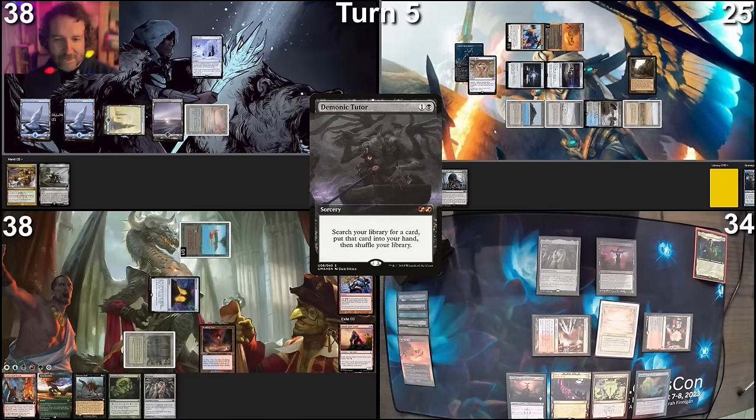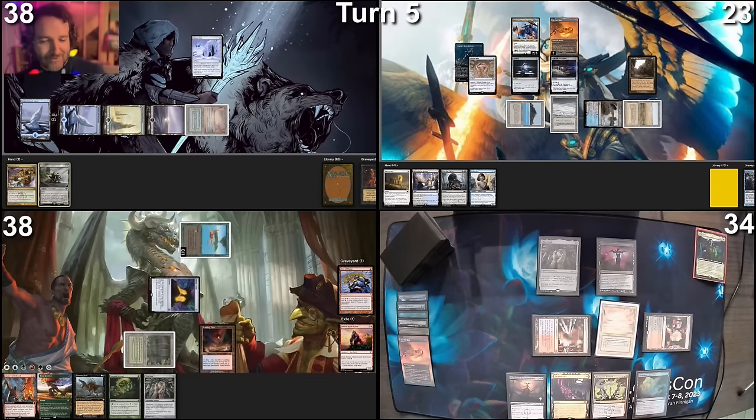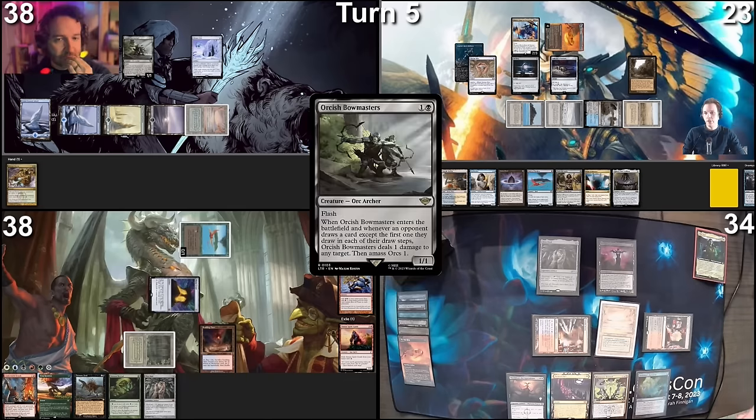I have two cards in hand and I'll go ahead and pass the turn to Mons. I'm going to go to my turn, untap a few things, and lose two life to the One Ring. Before you move to your draw step, I'm going to tap two to cast Orcish Bowmasters. I'm going to respond to the Orcish Bowmasters by tapping the One Ring, putting a burden counter on it, drawing three cards before that thing resolves. Then I'll tap and cast an Ephemerate on Derevi, flickering Derevi, which means the One Ring will untap. I will tap it again to draw four more cards. Then I have no further effects against the Bowmasters — I'll do one point of damage to Derevi and mass from there.